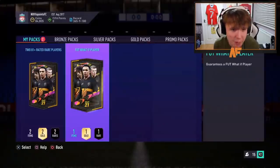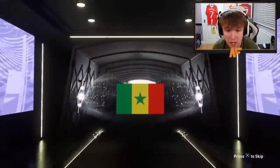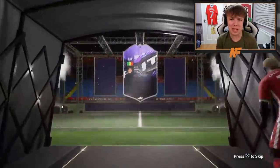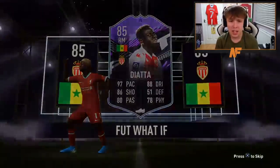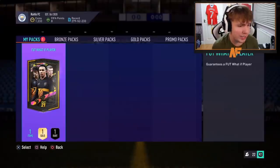Shout out to collapse for the third what-if pack of this video. What if it was something sick and not a duplicate? Is that the right mid - Diata? Not a bad card. He's probably the best right wing/right mid option in Ligue 1. 97 pace, 88 dribbling, 86 shooting. Four-star skills, four-star weak foot - not bad at all. That's a decent pull.